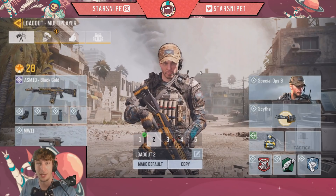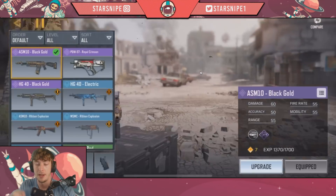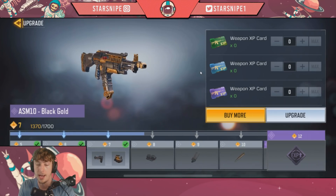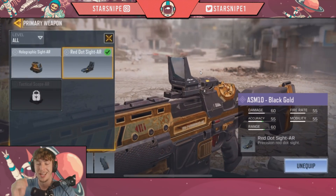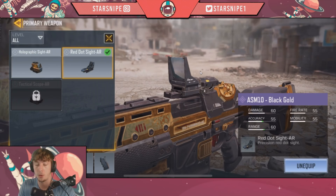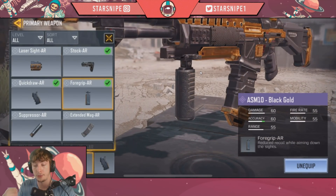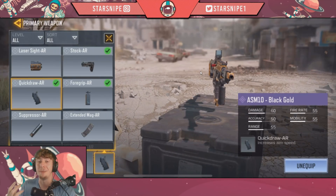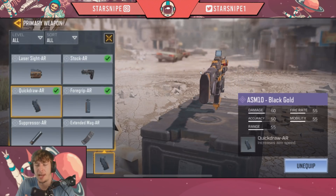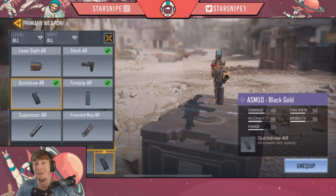Without further ado, let's dive into the gameplay. This is the class I was using — the ASM10 for the very first time. I had some attachments unlocked because I used weapon cards to upgrade all the way to level 7. The attachments I was rocking were the red dot sight — I prefer it over the holographic — the stock AR which increases movement speed while aiming, the foregrip AR to reduce recoil while aiming, and the quick draw AR to aim faster overall.